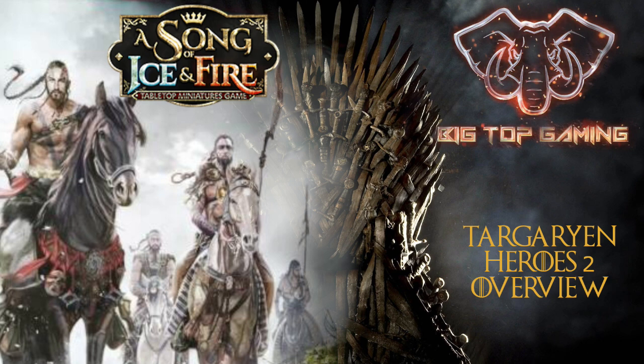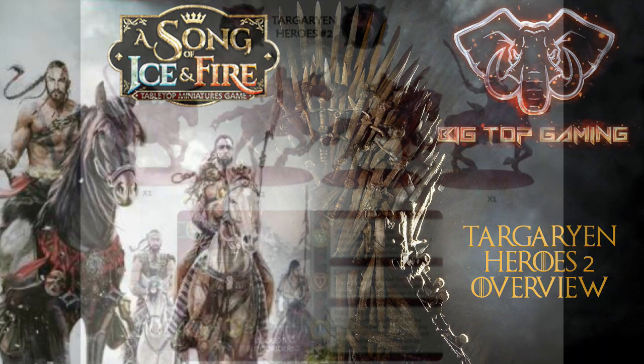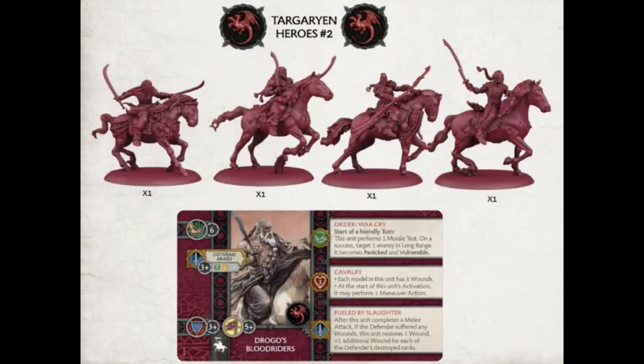Thanks for stopping by Big Top Gaming, my name's Brian, and in this video we're going to be going over the Targaryen Heroes 2 box, which was recently released or yet to be released in the U.S. for A Song of Ice and Fire, the miniatures game. The box set comes with four unique sculpts, and between them they can be configured into one unit, or they can be broken up into small attachments for other units in your army.